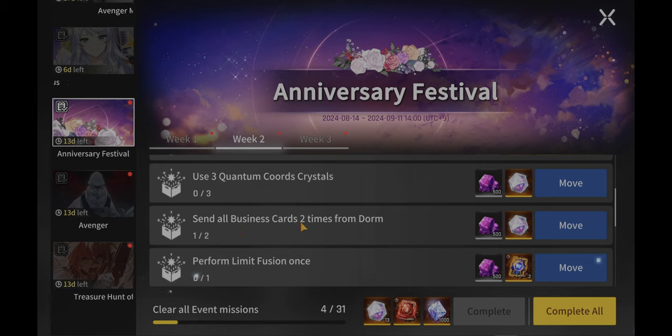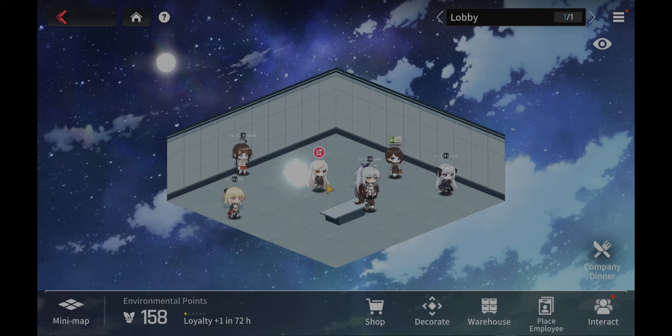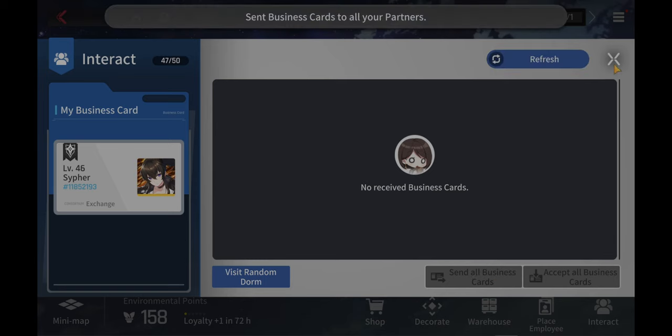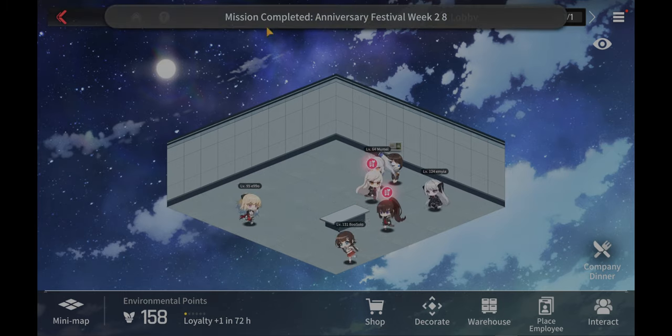Now for the business cards — as I was saying in the tutorial video, make sure this is finished because it can easily sneak-lock you within the game. So just don't forget. Go here, interact — boom, done. Easy, anniversary done for that mission.